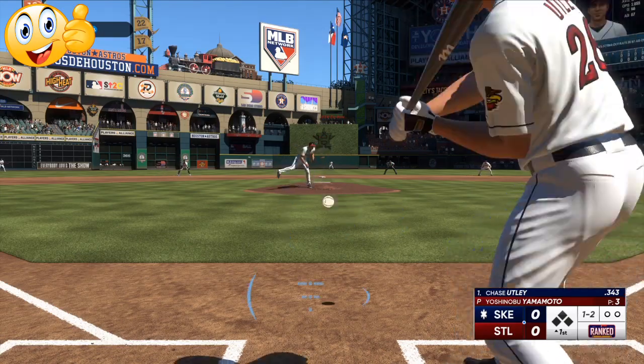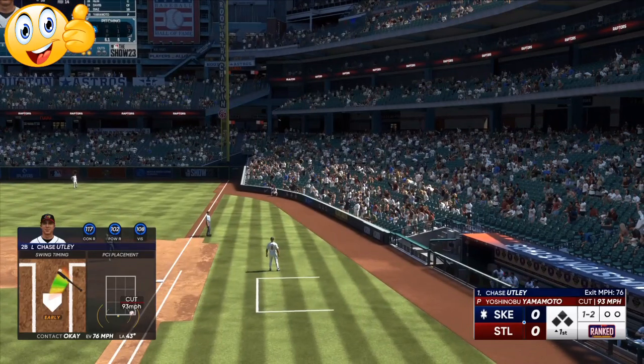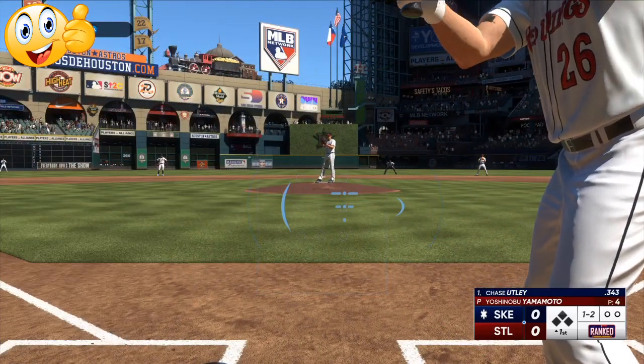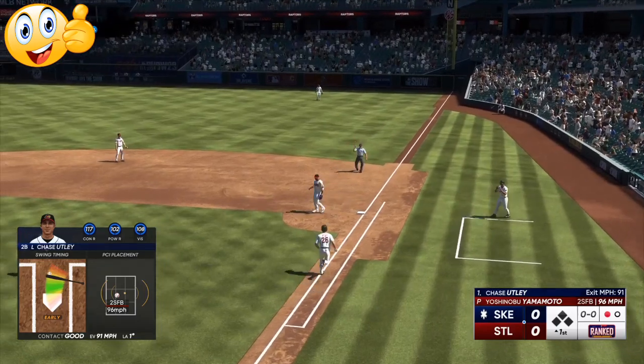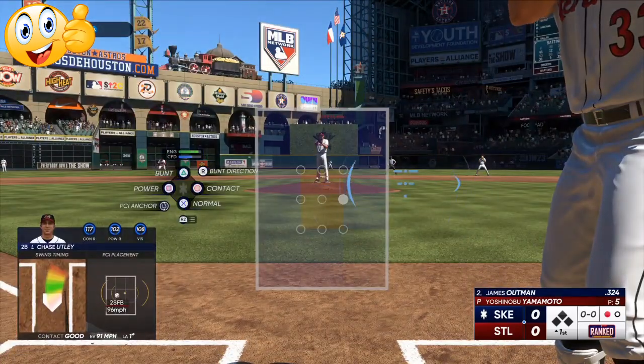As you can see right here, one to two count. I am trying to be early on the ball. If you can show them that you can be ahead of the fastball, the sinker, the inside cutters, it's going to make you way better. You're not going to be able to get on base every single time, but you want to be able to time the pitches up.